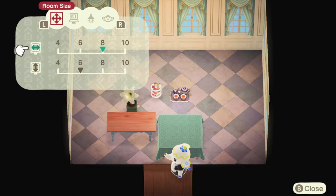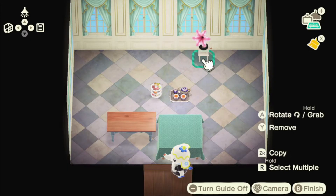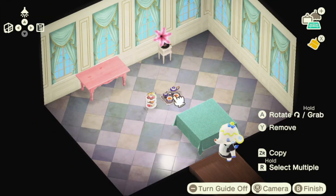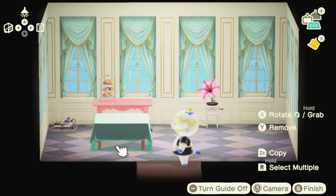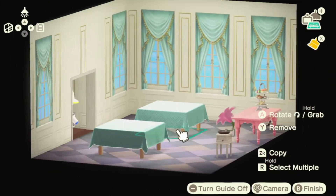To be fair, this build is entirely different than the last build I used the wedding wall in, so I suppose we can reframe the problem and say that I'm showing you the versatility all these items have. They can be used in so many builds, which is good because there are a limited number of items in Animal Crossing.